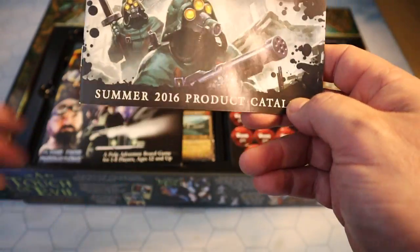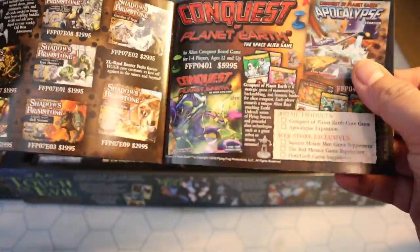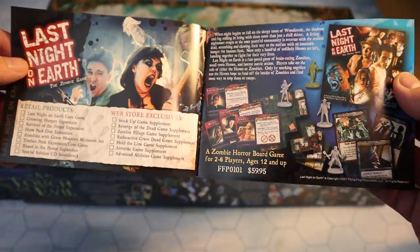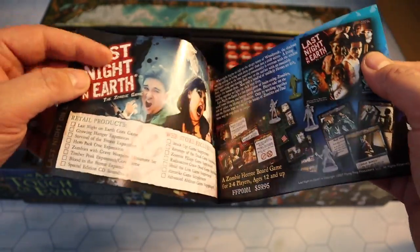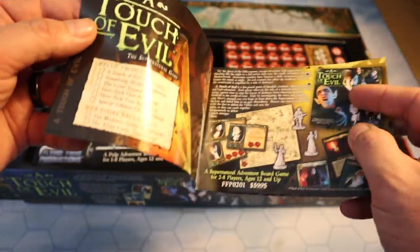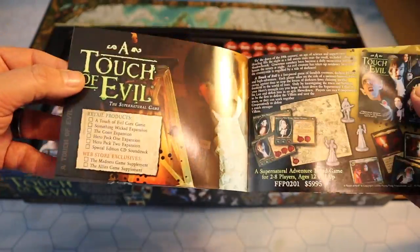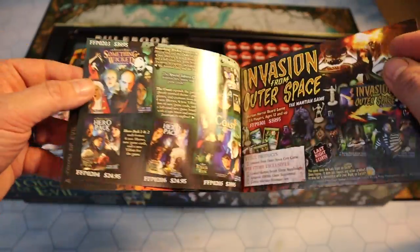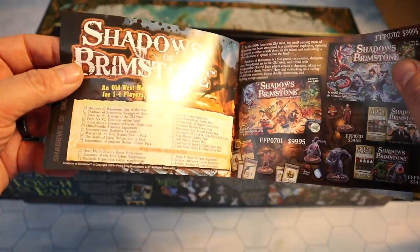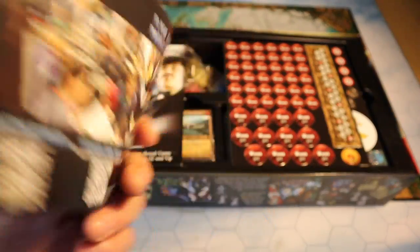Going back into the box, the first thing we've got is a Summer 2016 product catalogue, so this game is about four and a half years old now as we're nearing the end of 2020. It shows other Flying Frog Productions games — I almost went for Touch of Evil but I just couldn't find the tenth anniversary edition at the right price and in stock anywhere.